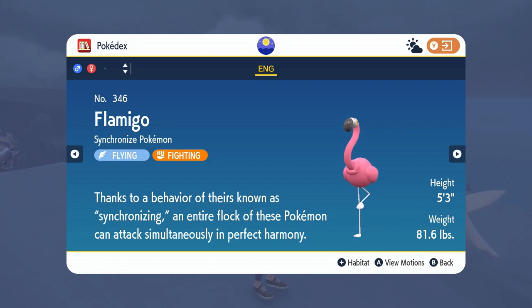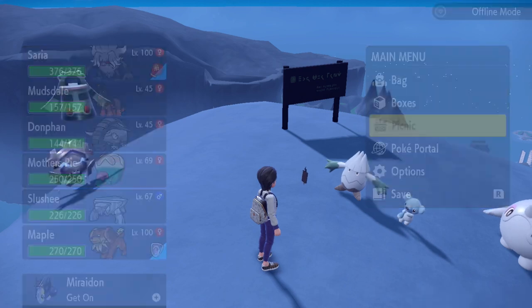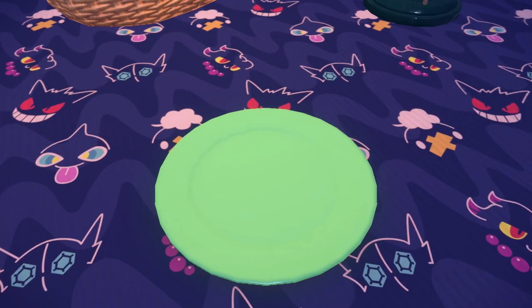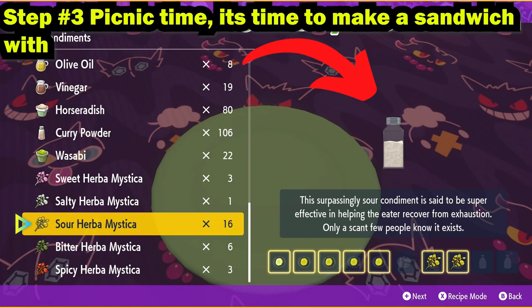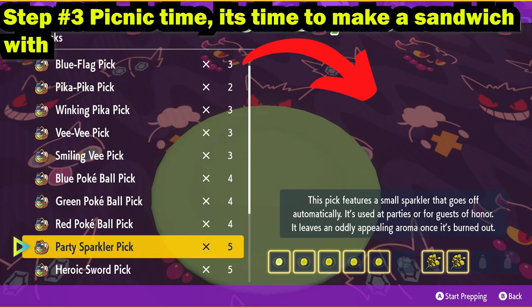Step number three: it's time to go ahead and throw down a picnic. Find a good spot right here on the peak to actually throw down a picnic. Now we're going to make a sandwich. For this shiny sandwich, we're going to need Encounter Power — it's a requirement. For a Flamigo, we need one part cucumber and four parts pickle.